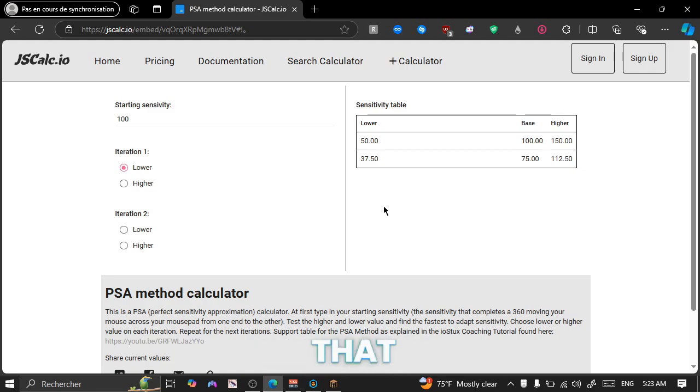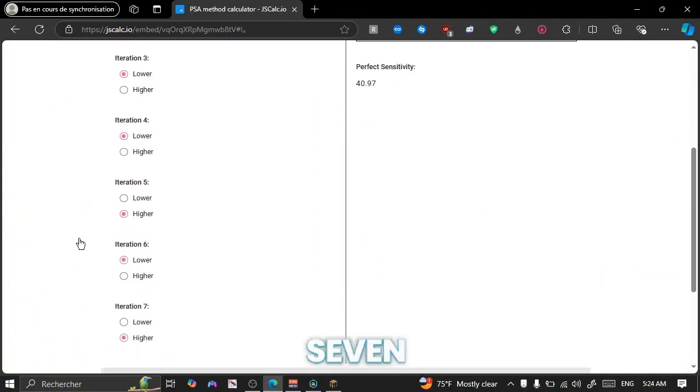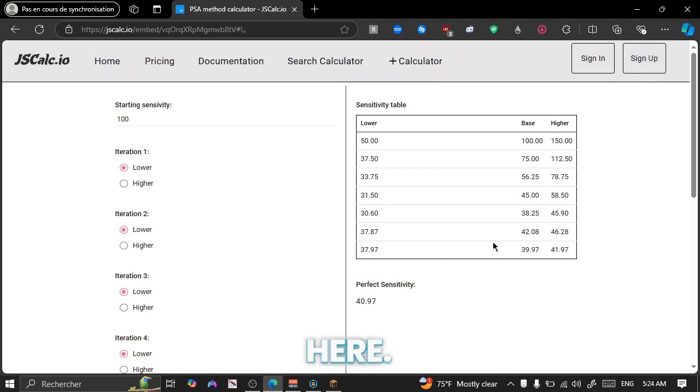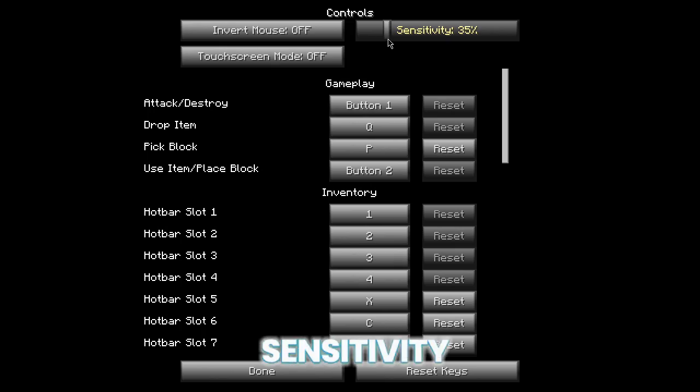I'll just do that quickly and get back to you. After you've done all seven iterations and tested all the lowers and highs, it'll give you the perfect sensitivity in the end. The sensitivity I got is 40.97, which would be rounded off to about 41. But since I can't select 41 here for some reason, I'll just keep it on 40.